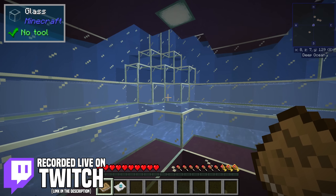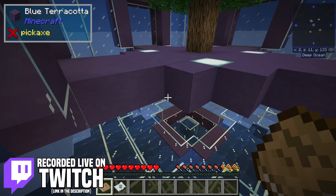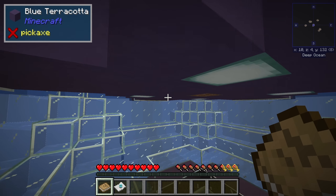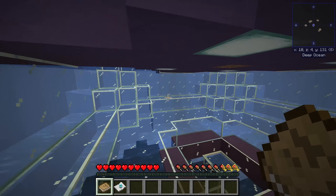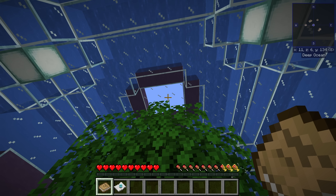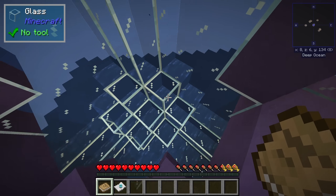This is Seaopolis, a brand new 1.16.5 questing mod pack. The idea is that we start in a fairly big sphere underwater. We're actually fairly high up in the world — at Y level 131 under the minimap. The ocean comes up quite far, but we're not completely submerged. You can see right at the top there is a little bit of the outside world, so we're just barely under sea level, and it goes all the way down to Y level 0.